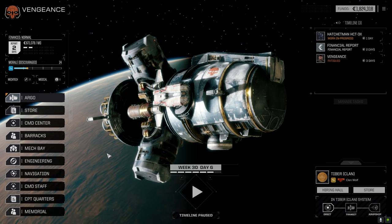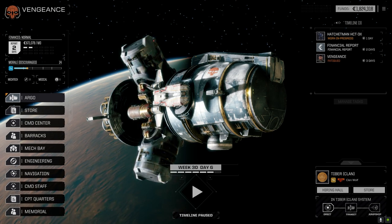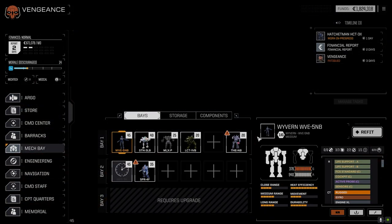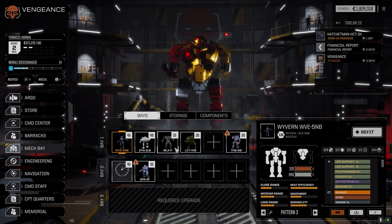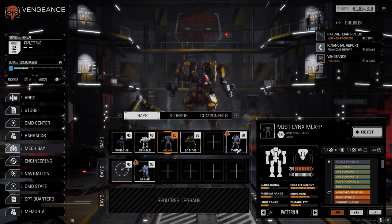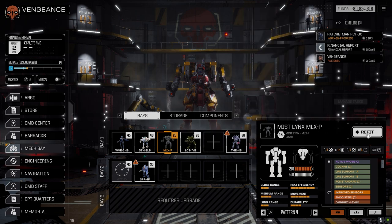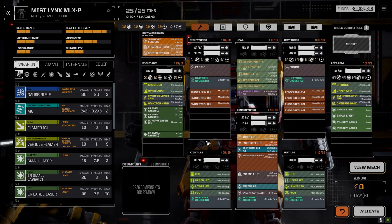Hey everybody, welcome back to the channel in another episode of the Royals. The first thing we're going to do today is have a look at the Mech because it did make a minor adjustment - a couple of minor adjustments to the mechs. Now we've got the Mislinks back, so the Thorn is going to be pulled out. The Thorn at this point was just a stop gap until we could get the Mislinks up and running. The loadout for this thing is a little bit crazy, just to refresh your memory.